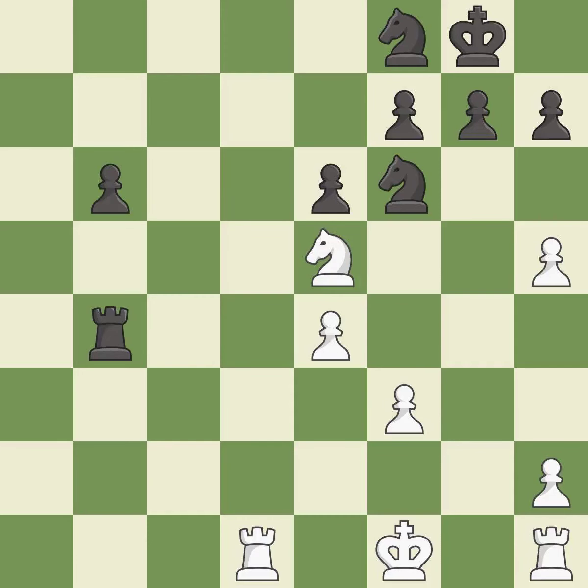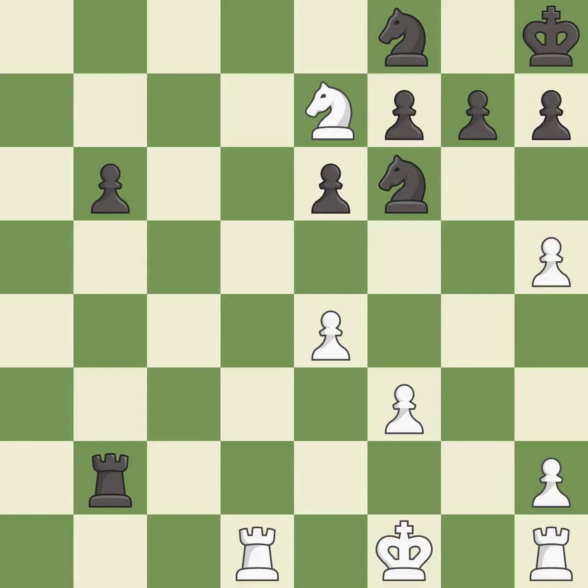This move puts the knight on a safer square — it is best. This attacks the rook, winning a tempo when it moves away — it is best. This activates the rook by getting it to the 7th rank and also restricts the opponent's king — it is good. A solid choice — it is excellent. This steps away from the checking knight — it is forced. This pins the knight to the king.